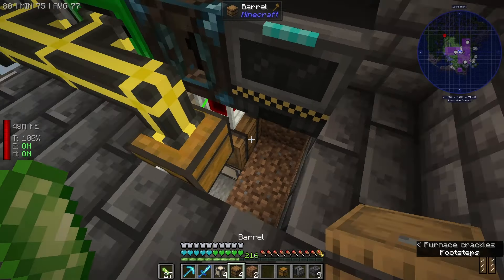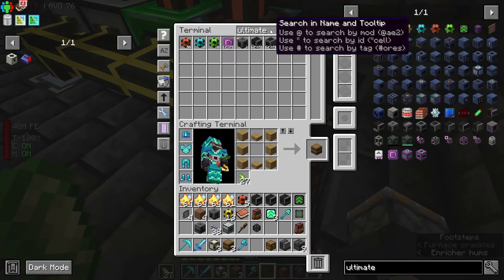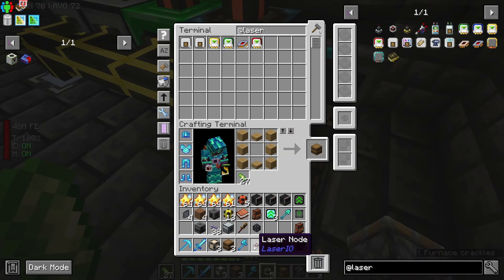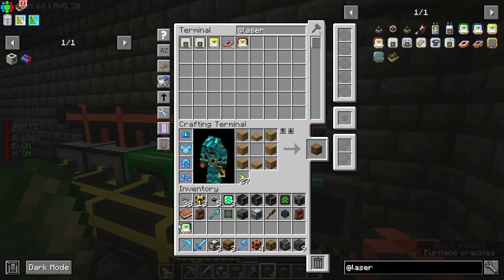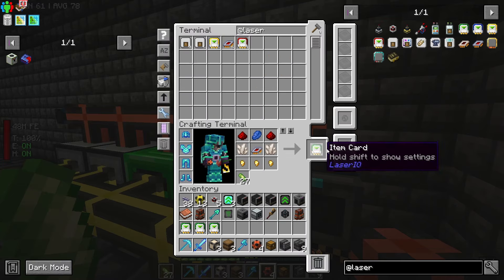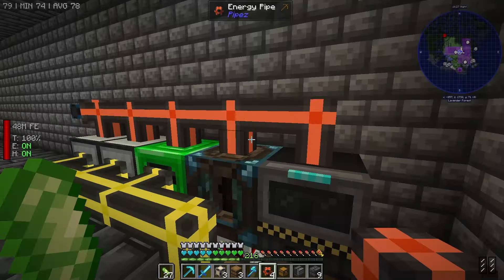For right now, we're not too worried about sides, so let's get this pattern provider placed down. And we're going to get Laser I/O — Laser Nodes. Let me get some of this other stuff tossed out of my inventory real fast. Item Cards — we're going to need several of these: Insert, Extract, and then Extract again. Actually, we only need two, I think, because we're just pushing it out of the front.